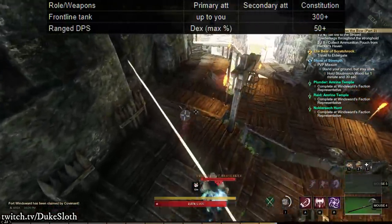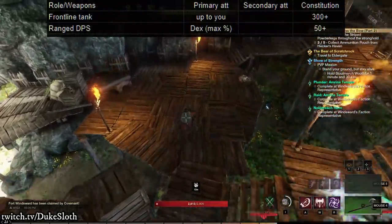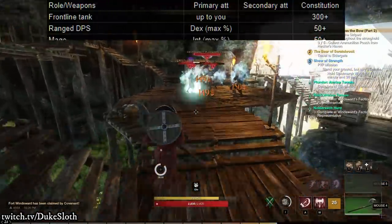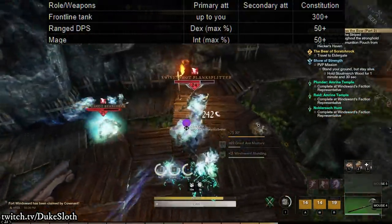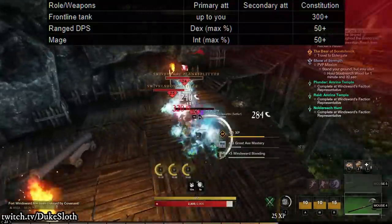When it comes to ranged DPS, you can run the same distribution as in PvE, but you can also consider investing more points into constitution, especially if your secondary weapon is a dexterity weapon that you use for melee. So if you're using a rapier or a spear to defend yourself, that is something worth considering. It really depends on your playstyle, but usually most of your points should end up in dexterity.